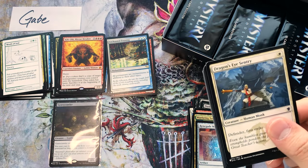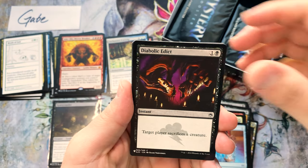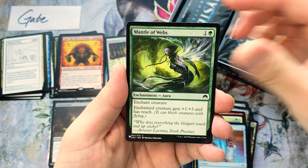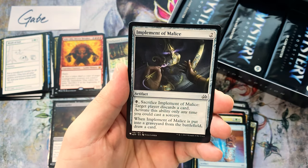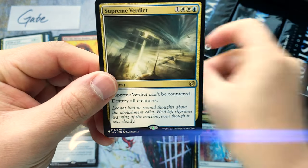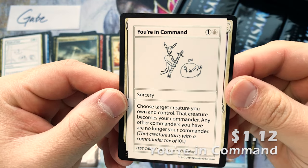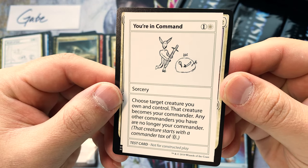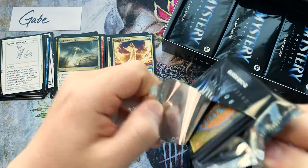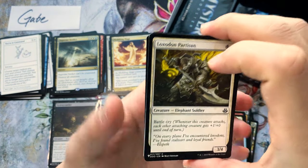Mana Bound counters. Diabolic Edict, Swift Kick from Khans of Tarkir. Meddling Mage is our old rare — I think it's a little bit of value. Supreme Verdict — oh, Blue-White rare! And 'You're in Command' — this is one of my favorite cards to draft in this format. A target starter creature you own and control becomes your Commander, so you can keep casting it from your command zone. If you make it one of those value creatures with a comes-into-play effect — oh, the value!